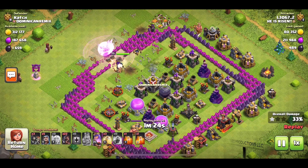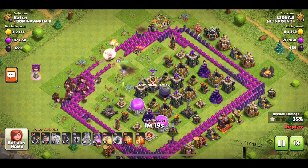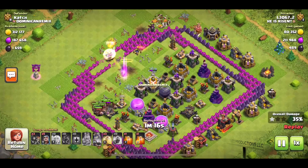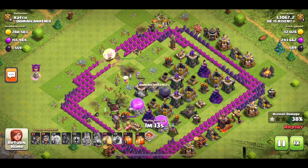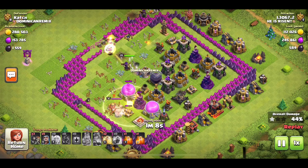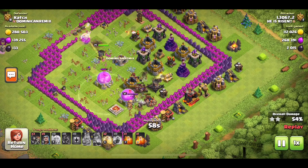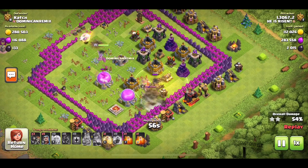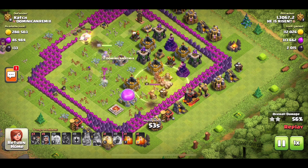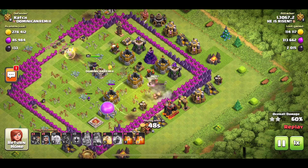Here they come. I decided to just drop all these Hogs right over here on one side — why the heck not? The Queen's just supplemental here. The Hogs are going to go counterclockwise around this base. I brought plenty of heal spells, three of them, to help with this walk. My healers are taking a hit, but I really don't care because the Queen basically did her job already and I do have some cleanup troops. The King's kind of following my Hogs around. I have an extra heal spell left and my Hogs are just tearing through this base.